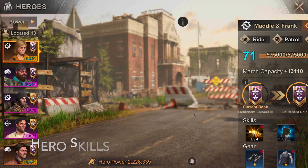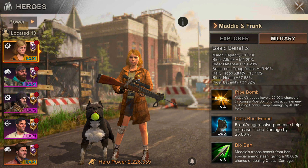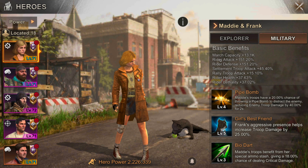With all the heroes, you first want to understand that every hero has skills. Take Maddie as an example — she's a great hero. If you click over to stats and then military, these are the benefits that matter when Maddie is used as one of the generals to lead a rally or attack. The first stat is march capacity, which adds more to your total march. Every hero has their own separate number, usually correlating with your rank.